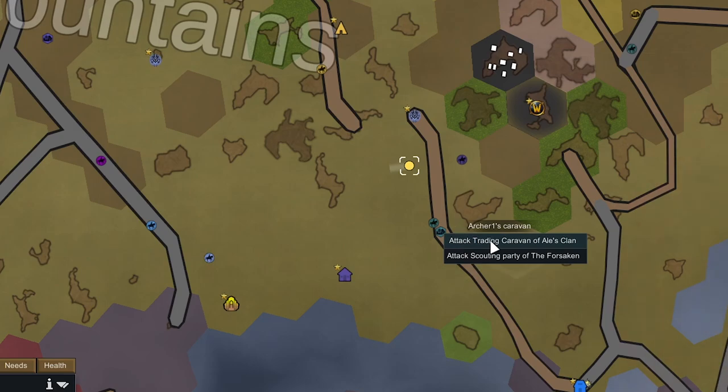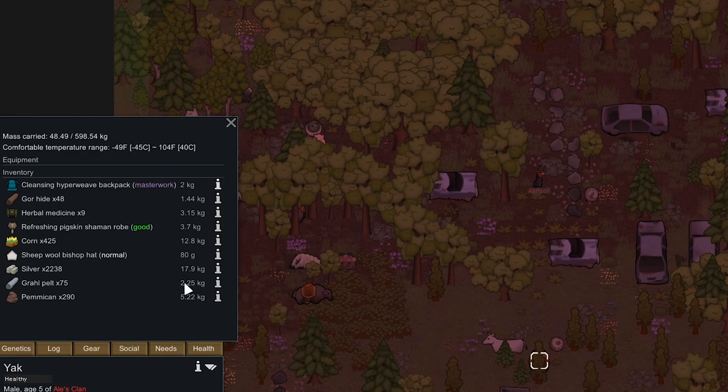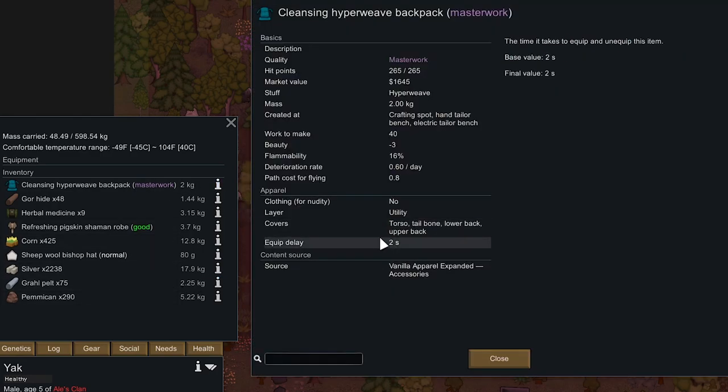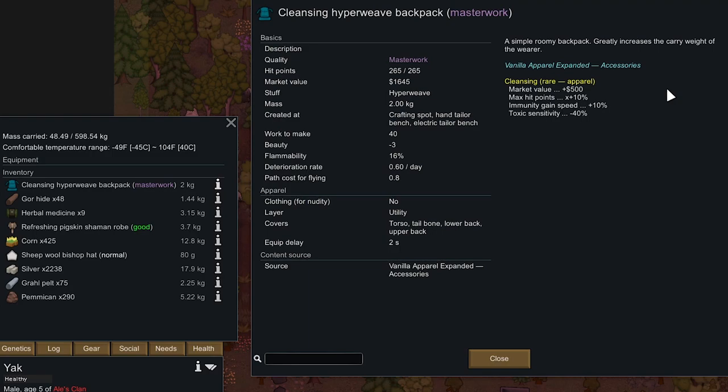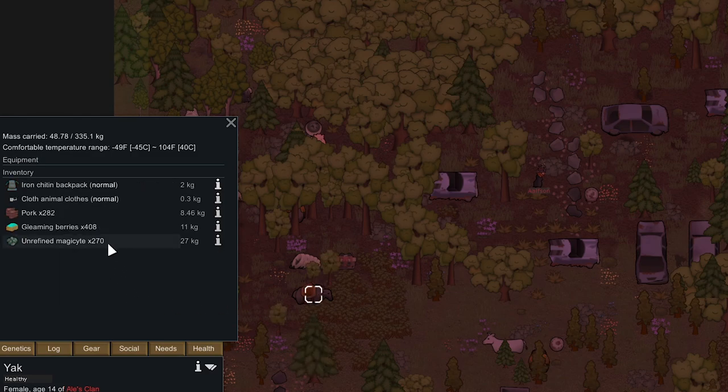We could also try to get some more loot from this trading caravan, which I believe we can attack from where we are right now. There's only one guard here so this should be pretty free. Although the loot here doesn't really seem worth it — there's some silver but we have plenty. The best thing is this masterwork hyperweave backpack that doesn't improve with quality, and the enchant on it is really not that good. They also have some extra food but we still have like 900 pemmican left.